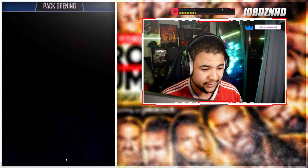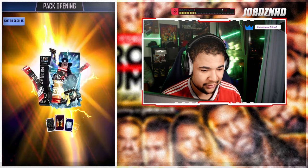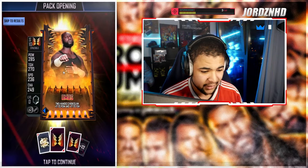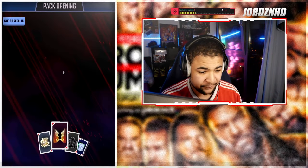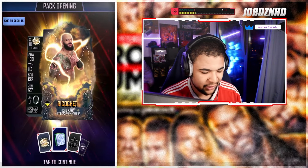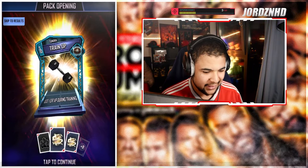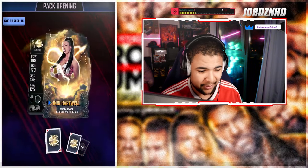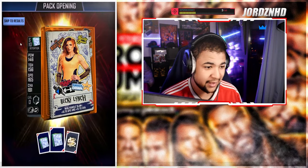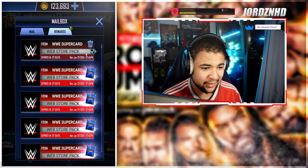Sixth pack — we get a tundra Undertaker to start off with, which actually isn't that awful, I think that was a top tier card in tundra tier. But can we see a rumble badge? It's not looking great. A lot of tempest cards and another cookout. Undertaker tundra is our best card out of that one — that's awful.